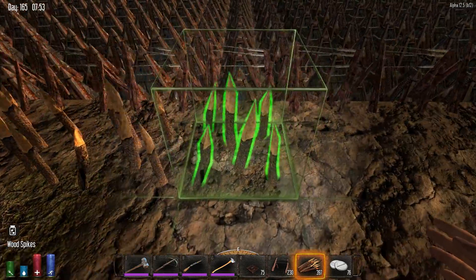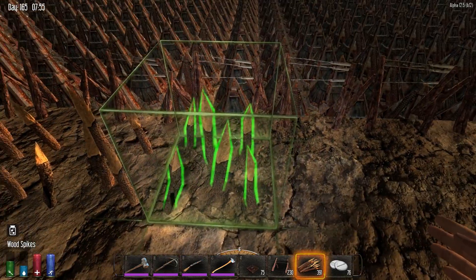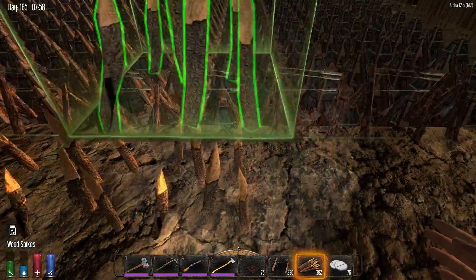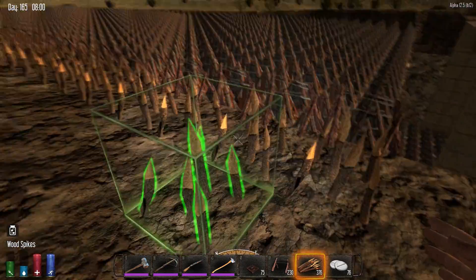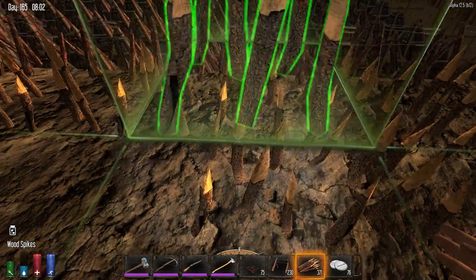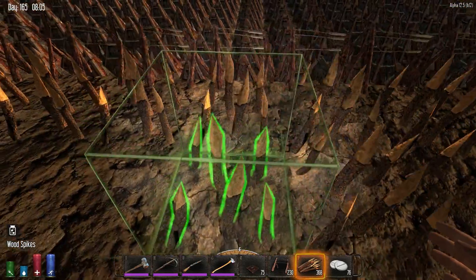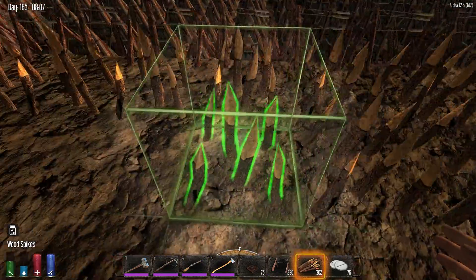The reason we're doing all this stuff this episode is because, unfortunately, this is going to be the last episode of this season. There are a number of reasons for that. One, I've basically built everything that I wanted to build this season. I think our house, wall, and everything turned out quite well, but it pretty much completes the plans.